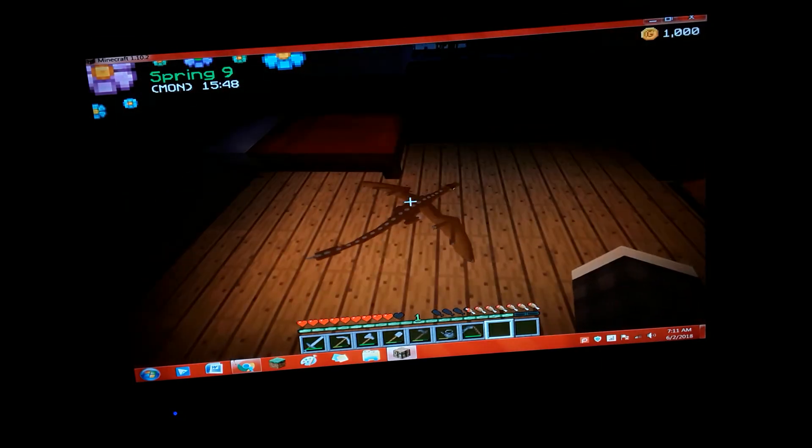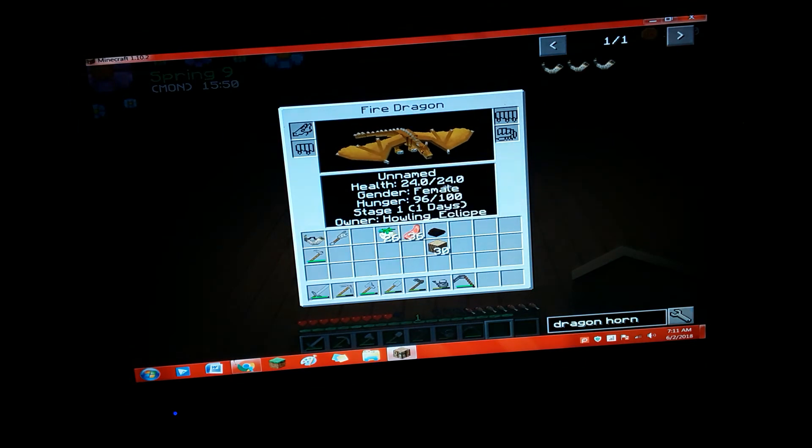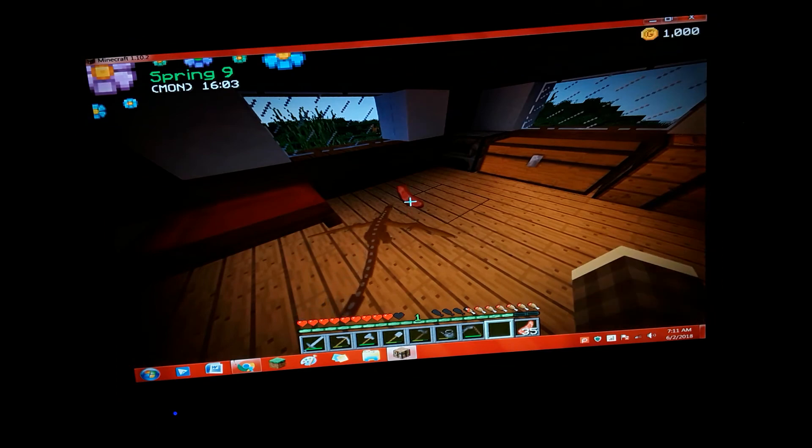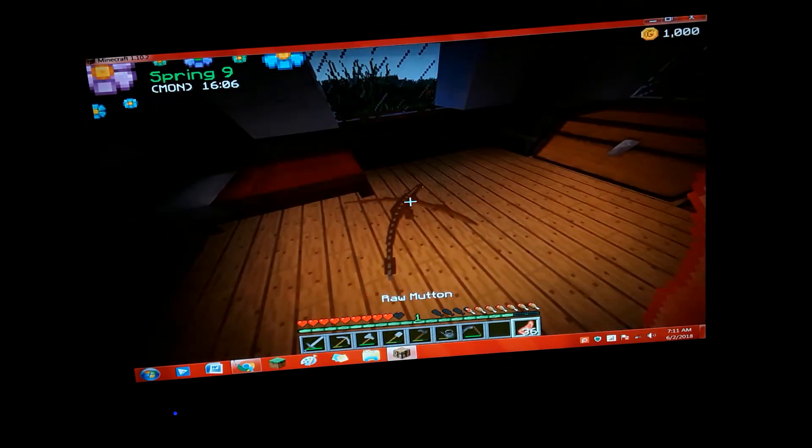Keep forgetting the button I need to press for it to dismount. Your full health — close enough full hunger. If we do one piece — unnamed. There you go — you don't need it that way anymore.